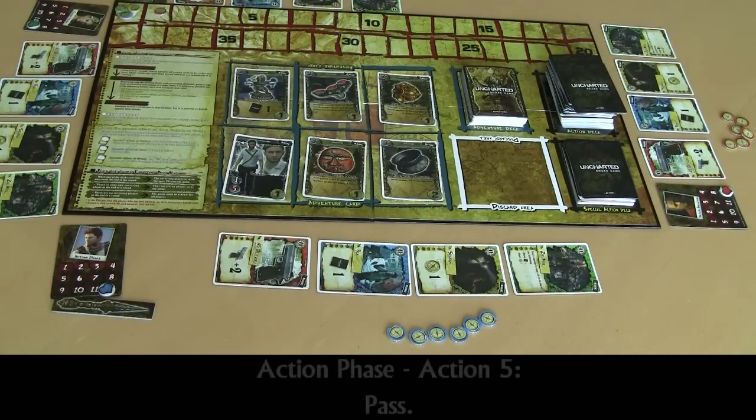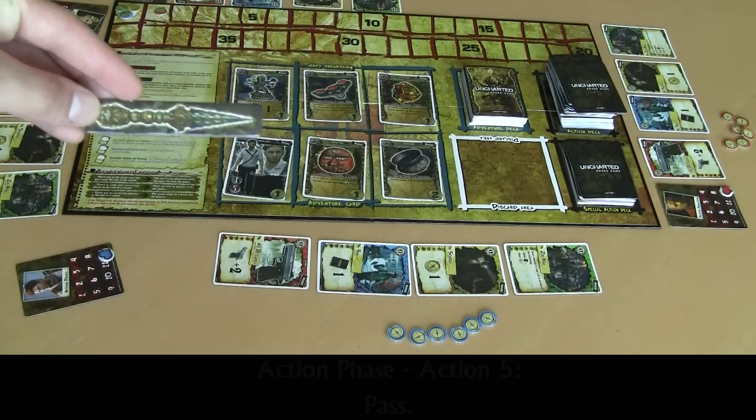The last action that can be performed during the action phase is called a pass. Usually a pass is performed when no other actions are available. Once a player performs a pass, they will not be able to play any other actions for the remainder of the round. When a player passes, if they are not the last player to have passed, they will get to perform one of two special actions: placing a search marker in the adventure card area, or drawing one card from the action deck. The last player to pass in a round will receive the starting player marker for the next round.